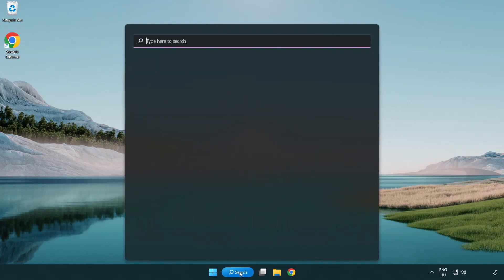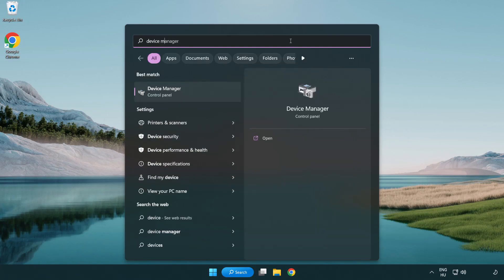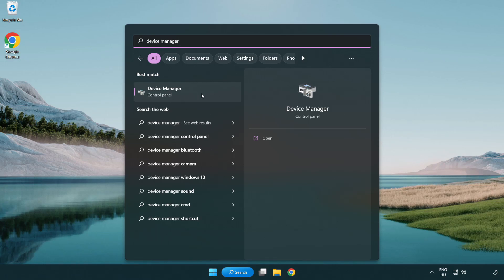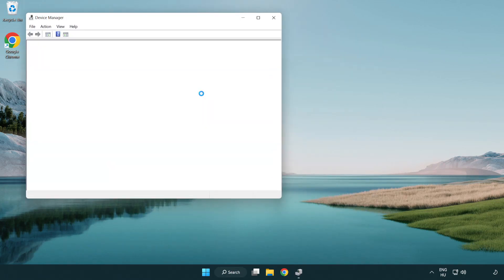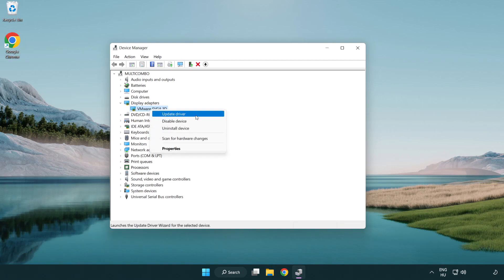Click the search bar and type Device Manager. Click Device Manager. Click Display Adapters. Select your display adapter. Right-click and update driver.